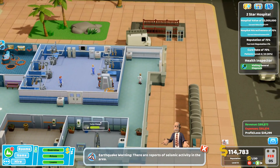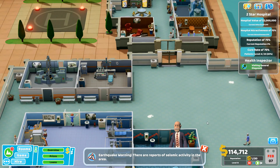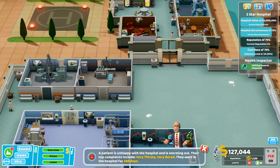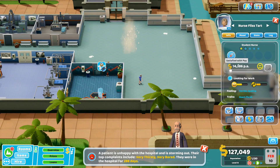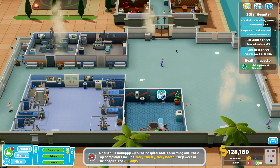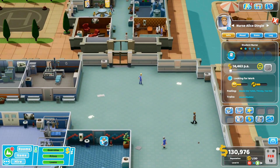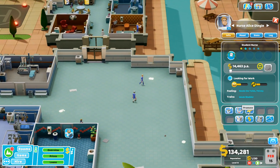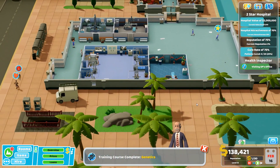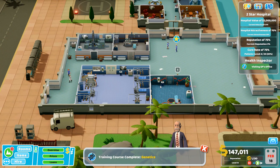A seismic warning is gone - excellent! A nurse is almost ready for promotion, just needs one more point. Everyone's freaking out. Promoting the injection nurse and bringing both nurses in. Resolution lab sending someone home unfortunately - that's going to kick reputation down again.